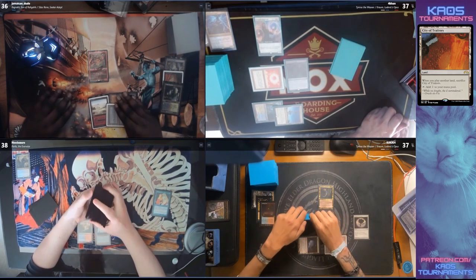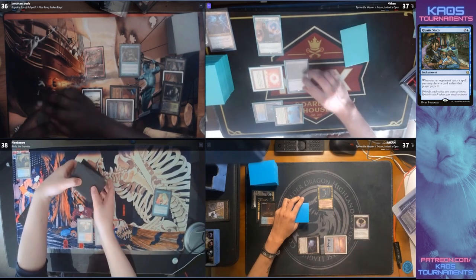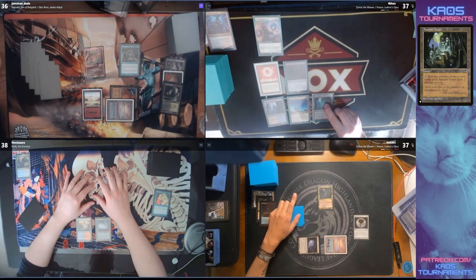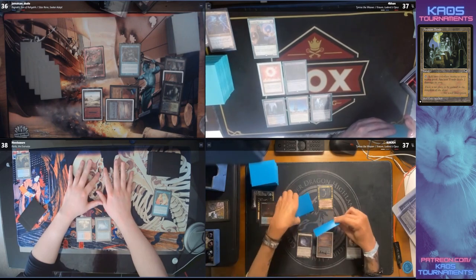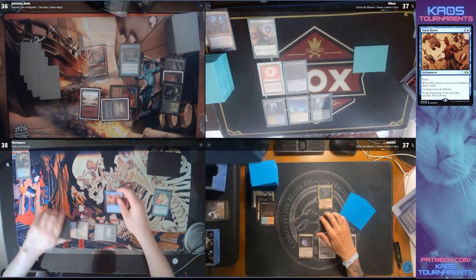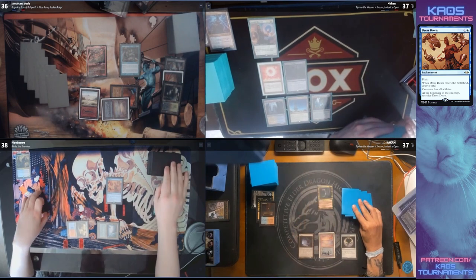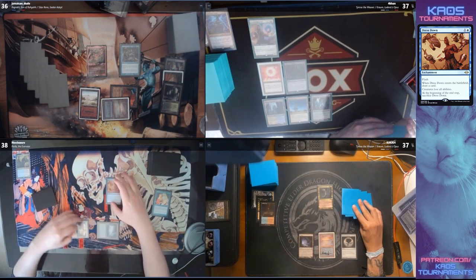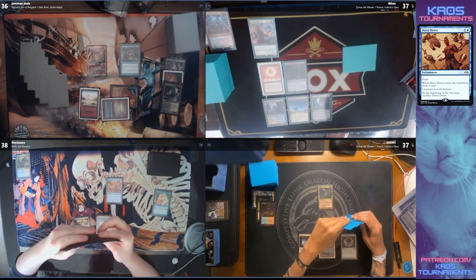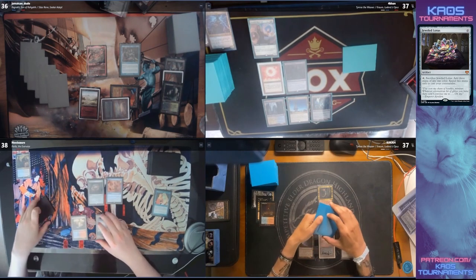The timing of that will be important. The Rhystic coming down is very nice for Jamaican Dude, especially in the situation where you got slowed down quite significantly by this Lavinia — it's a very nice pickup. Dress Down coming down will turn off the Lavinia and the Drannith, let you play your commander, and then be sacrificed before the Rograk side strain. This is exactly what the Riel player needed to get out from under all these pieces.